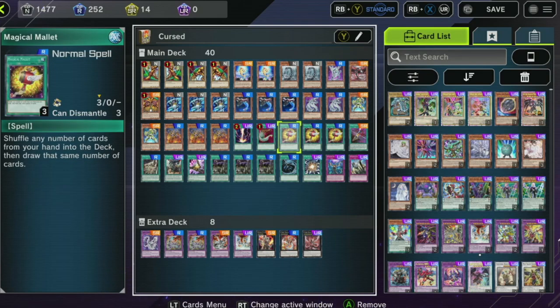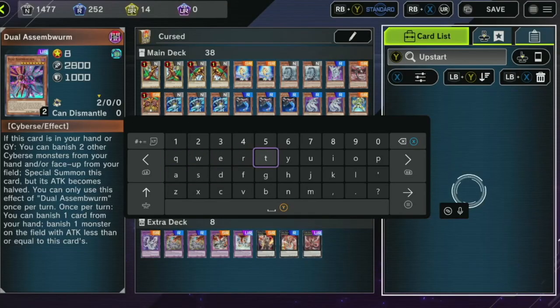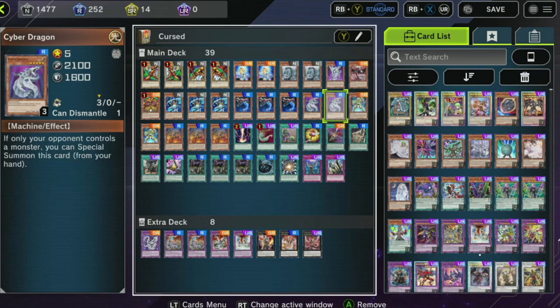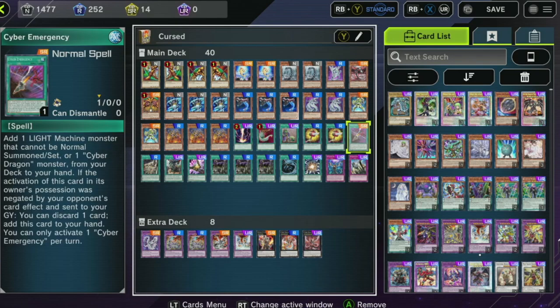We also have a few other gimmicks. I'm not sure I want the Magical Mallets — they're kind of nice but not that nice. Actually, let me give myself an Upstart and run two Mallets. There we go, that looks better. Obviously these Mallets would be better if I had more cards like Cyber Emergency, but that's not a big deal.